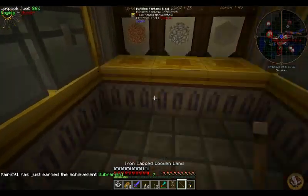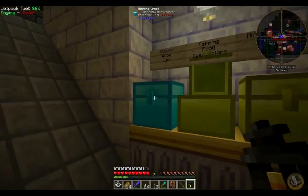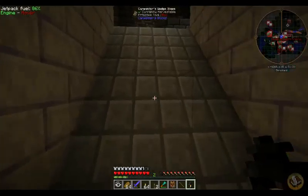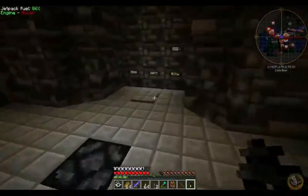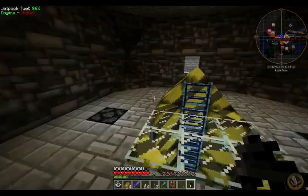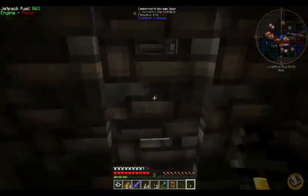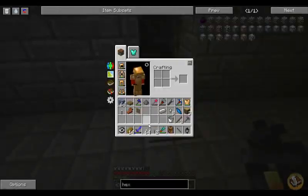Let's make ourselves a Bookshelf, like so. We place the bookshelf, give it a zap with the wand, turns into a Thaumonomicon. Put the books away because we need to — put them away.